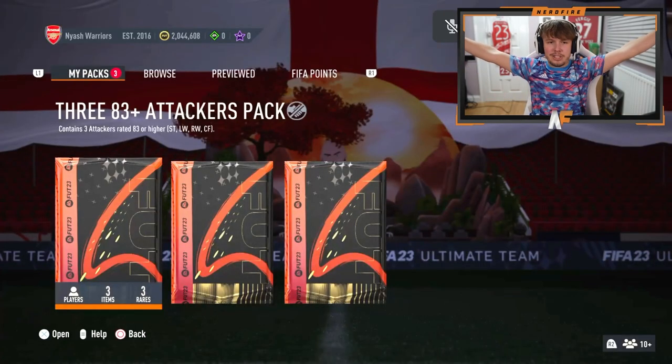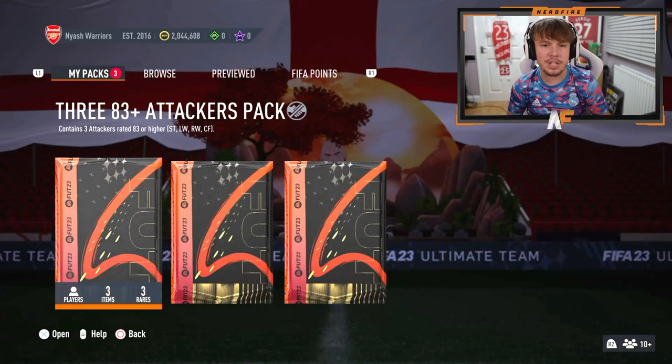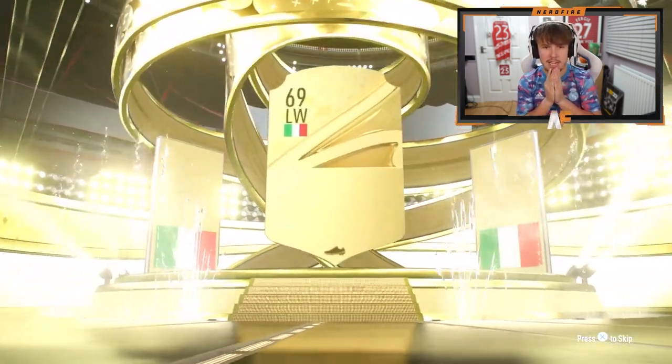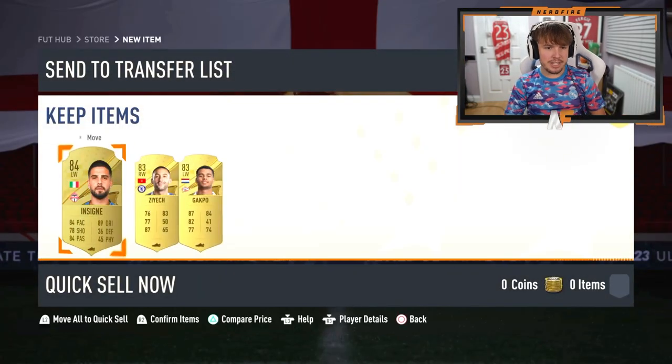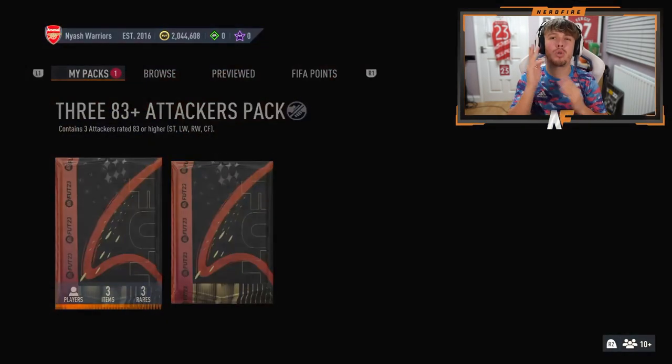Shout out to my man X-Loss Mafia — go check him out on TikTok. He's got the three 83-plus attacker packs here. Can we see some big boys? First one is going to be Italia left wing Insigne — Insigne 84. Number two for him. He's got all three, so maybe at some point we can see a dub here for him.